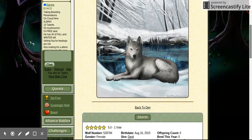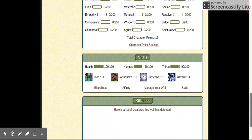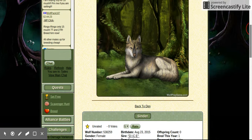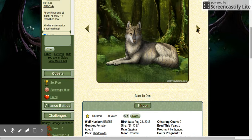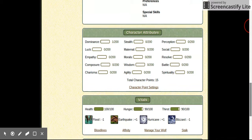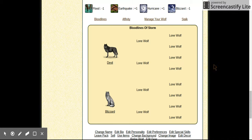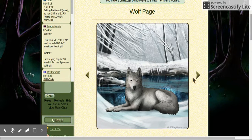This is the daughter of the alpha female and the alpha male. If you go to Manage and then Bloodline, you can see she is Blizzard and Devil's daughter. And yeah, let's go to my last wolf.